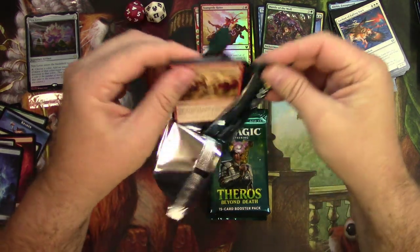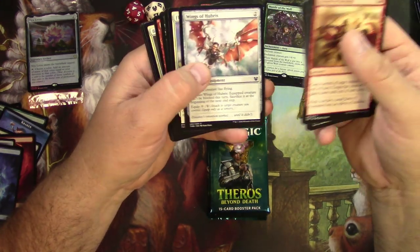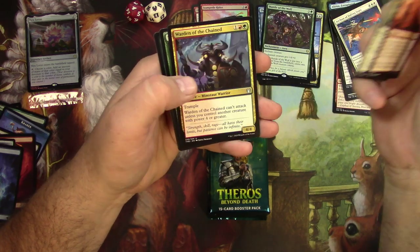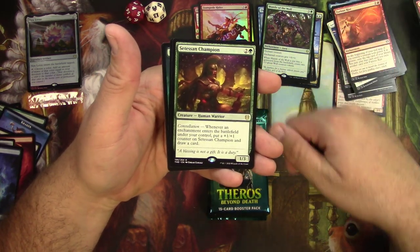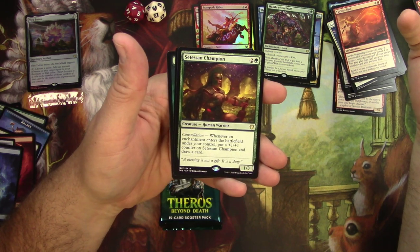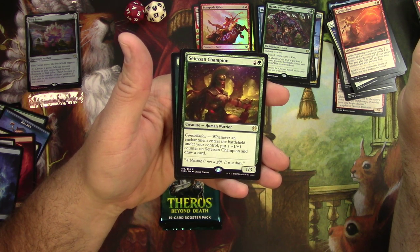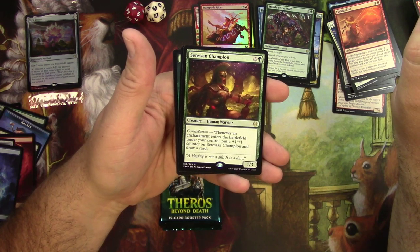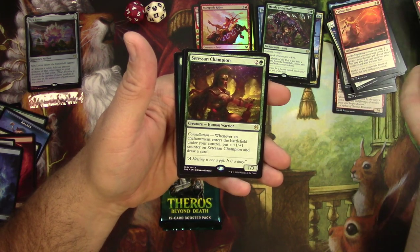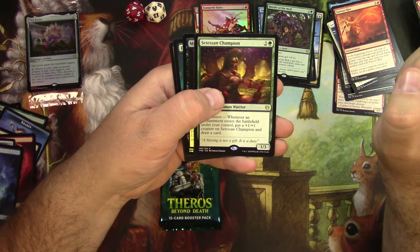Pack number 1 — what color Devotion are we going for? Maybe find a Grey Merchant and we'll go black. Funeral Rites, Furious Rise, Banishing Light, Warden of the Chains. We're going green — Setessan Champion, my favorite card of the set right now. I already liked playing Voltron-type decks, so this is absolutely perfect. For 3 it's a 1/3 Human Warrior: whenever an enchantment enters the battlefield under your control, put a +1/+1 counter on Setessan Champion and draw a card. Absolutely nuts — bonkers of a card. Build around it, draw a million cards, beef her up and smash through. My favorite way to play Magic the Gathering right there.